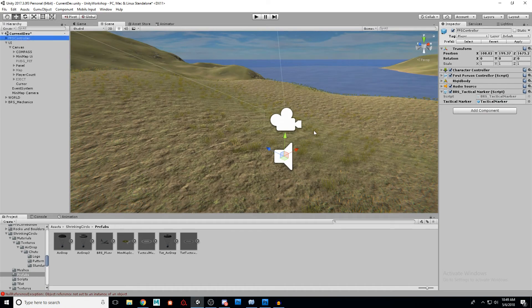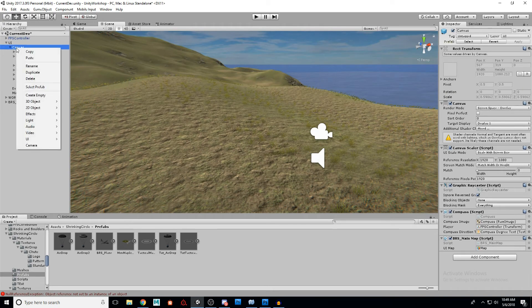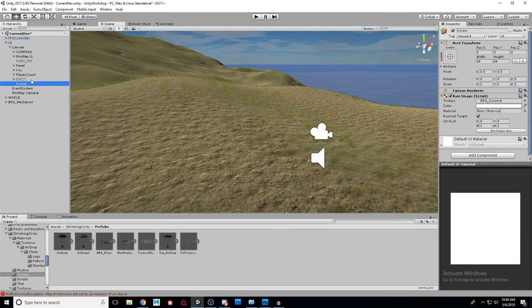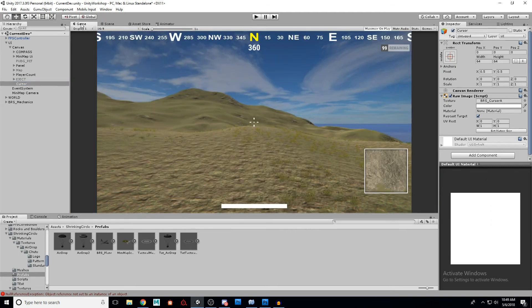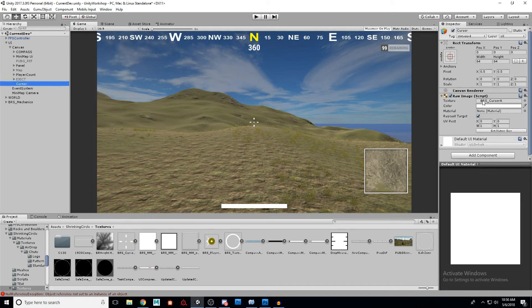One more thing before we test it: let's create our cursor so we can see where we're looking. It's really simple. Under the Canvas, right-click and say UI Raw Image. That gives you a raw image for the screen. I'll provide this cursor texture as well. Go to the inspector for it and set it to Sprite 2D and UI, then set compression to None — and you'll see it's a crosshair. Just drag and drop that onto the raw image. It's a 64 by 64 texture, so set the width and height to 64 by 64. It'll sit exactly at the center of the screen.